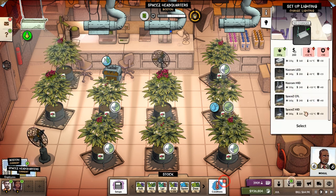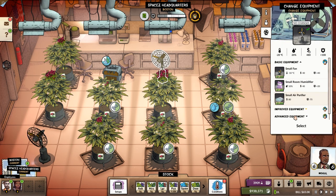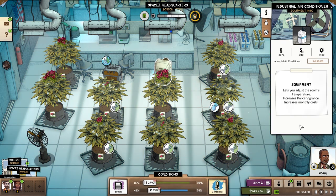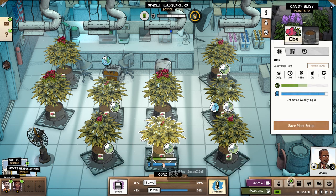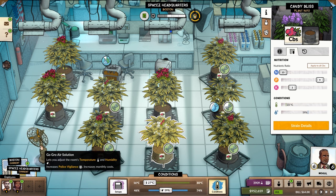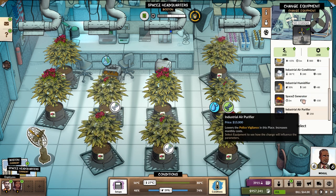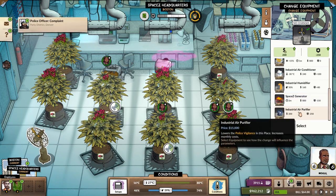With equipment, you need to keep four things in mind: the yield — how many grams of cannabis you'll harvest; the temperature and humidity, which tie into the quality of your plants; and finally, police vigilance — how much attention you'll attract from the police. I would advise checking every piece of equipment as you unlock it, because there are some really great ones. I would personally focus on increasing your yield, as you will want more product to sell. It's not just about having a lot of plants — by choosing the right lamps, you may increase your yield exponentially. But the better the lamps, the more temperature increase and police vigilance you'll get.